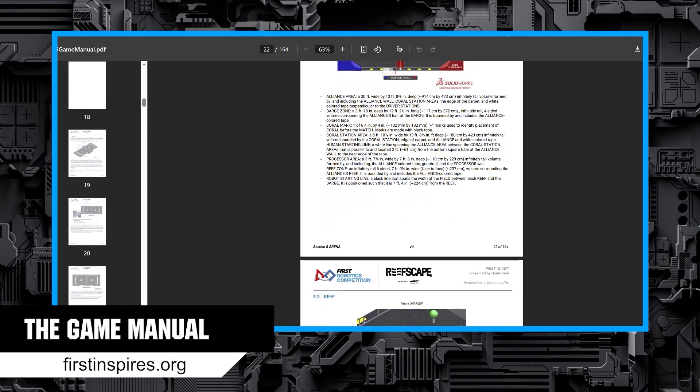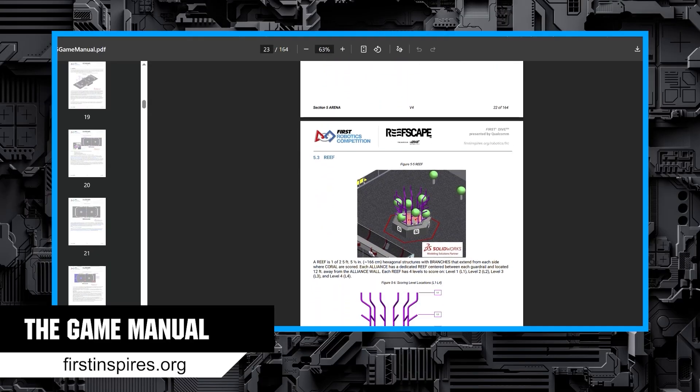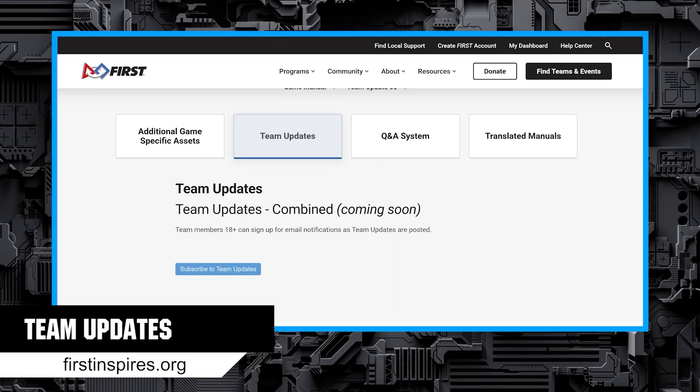Mentors, you should also read the event rules section so you can make sure everybody is prepared for your events. Team updates are super important to keep track of. They come out twice a week and can make clarifications and changes to rules. Some of these can affect your robot design and strategy. These updates get automatically added to the main manual hosted on the FIRST Inspires website, or you can view them separately. So if your team printed a paper copy of the game manual at kickoff, print the updates as they come out and add them so your team is getting up-to-date information.